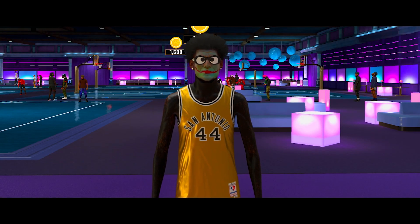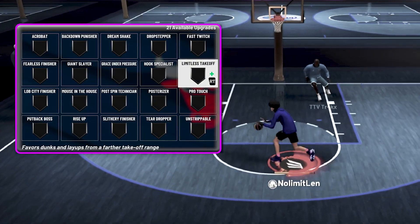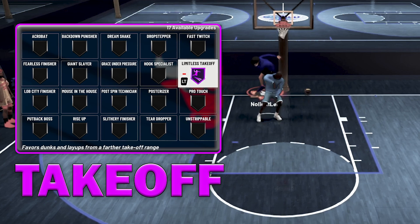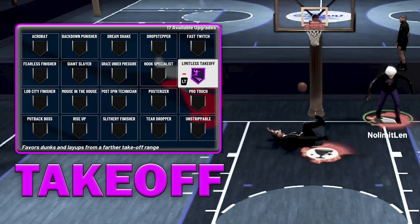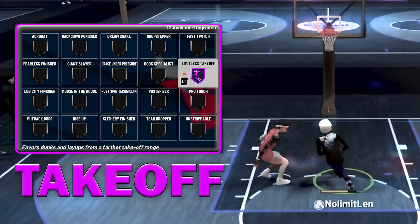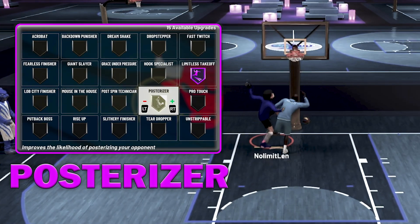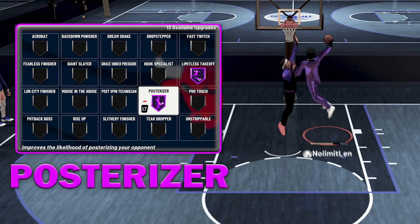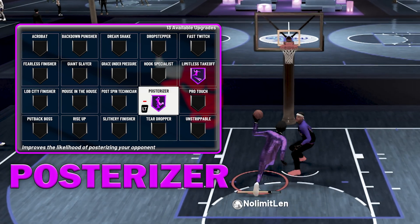Moving on to the badges you will need in order to almost guarantee a contact dunk or at least make a finish around the basket. The most important badge is Limitless Takeoff Hall of Fame. Many of you were probably thinking Poster Righter would be the most important, but Limitless Takeoff is like a cheat. When attacking the basket, a player with this badge will start their dunk or layup gather from farther out than others, making it much harder to block. The next badge is obvious: Poster Righter Hall of Fame. This badge increases the chances of your player successfully dunking on a defender and also increases the chances of getting a poster animation by a great amount.